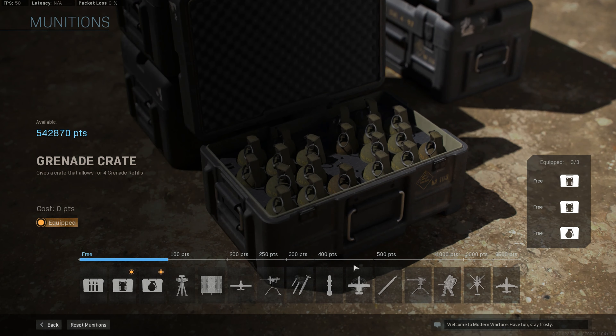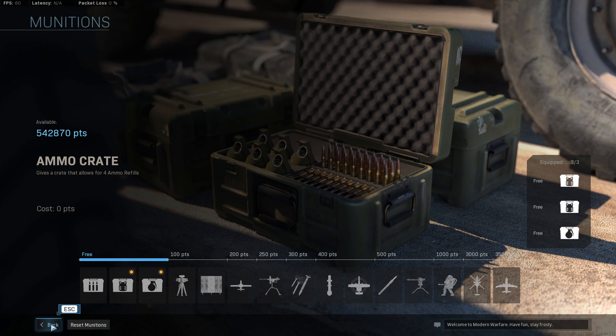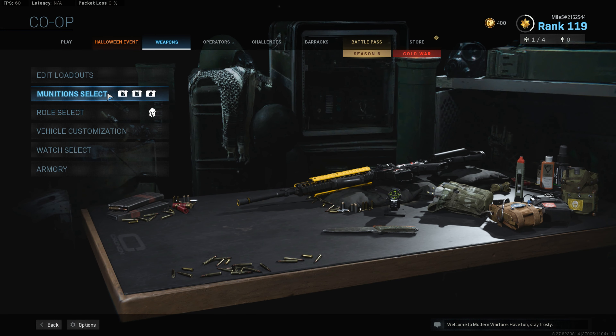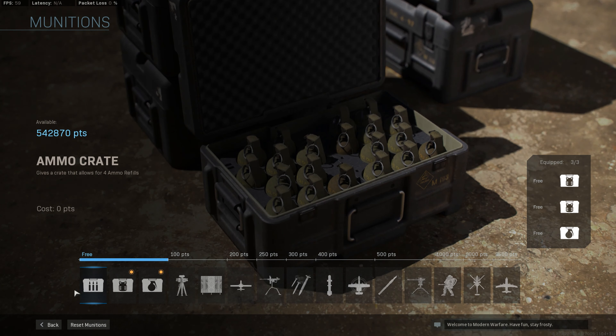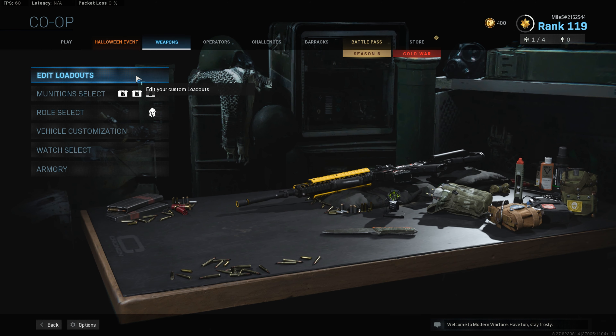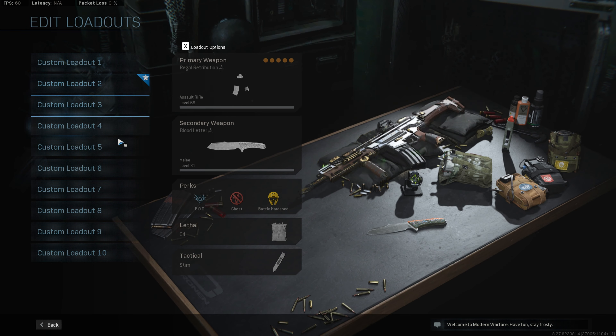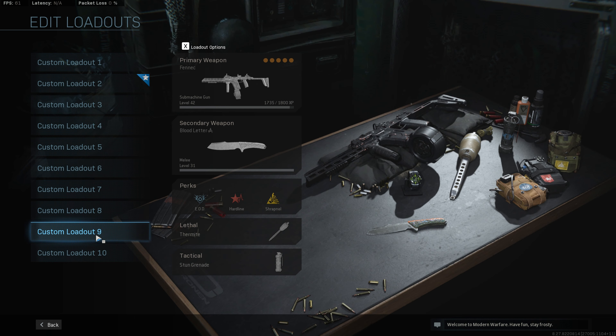He said that if you use the sentry gun — this one here in munitions — you will rank up the gun you have in your hands when it's shooting enemies. That was true, and I also found another thing that is very effective for ranking up your weapons, especially the ones that don't have a lot of bullets, like the riot shield, the javelin, and snipers.